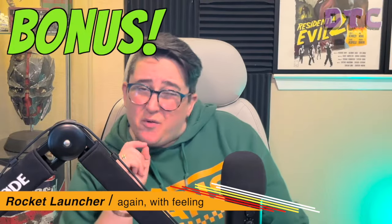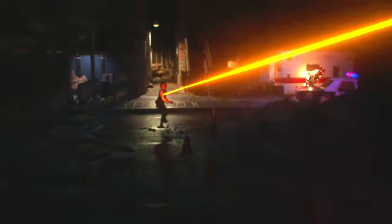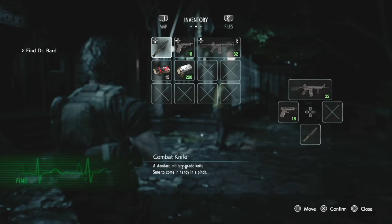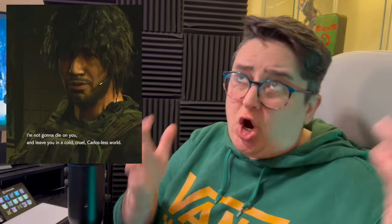You know how at the beginning of the Resident Evil 3 remake, Keanu Reeves — I mean, Carlos Oliveira — saves Jill's life by shooting rockets at Nemesis, then just drops the launcher on the ground like it's an empty chip bag? Never mind that Nemesis has seemingly infinite ammo for his RPG later in the game. To add insult to injury, by the time we get to play as Carlos, no sign of the rocket launcher is even left. You couldn't have saved it, Carlos? To ensure we don't have to live in a Carlos-less world.